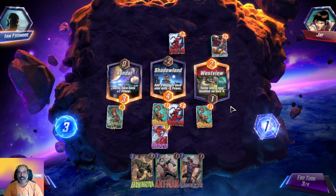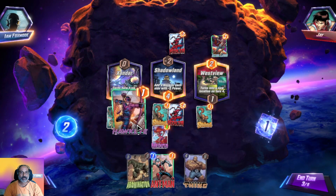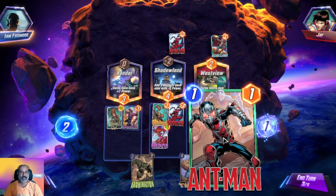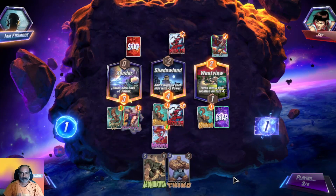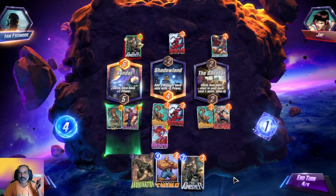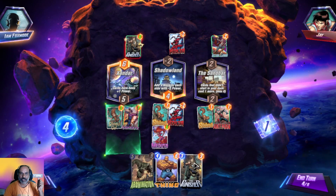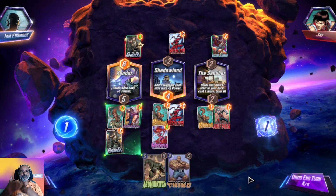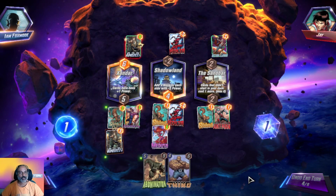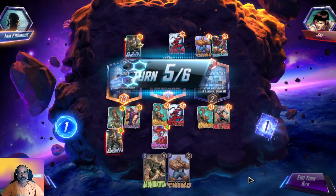He went for the last one — turns into a new location. Cards that didn't start in your deck cost one more — that is very bad for us. Let us put Punisher here so I get plus three on Hawkeye and return those points. We got two points back — now we are ahead of him. 13 points over there.